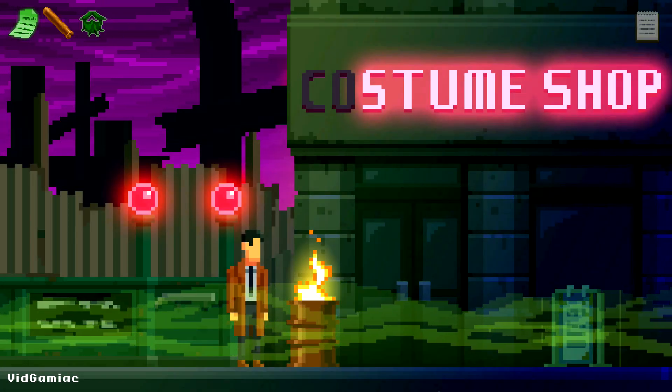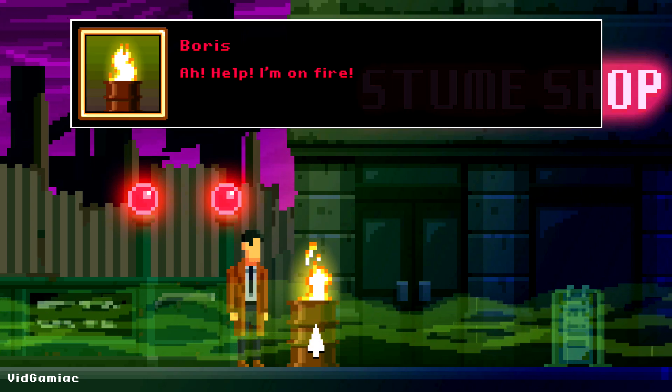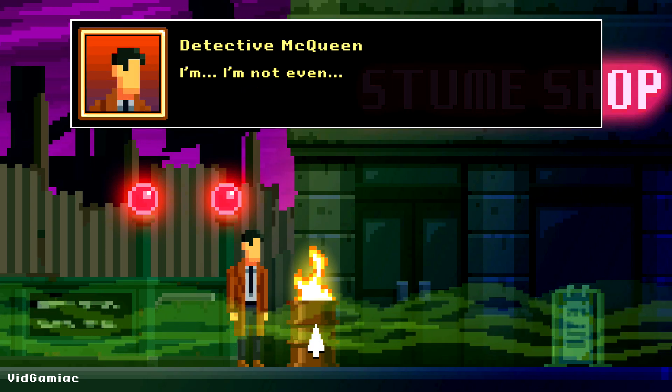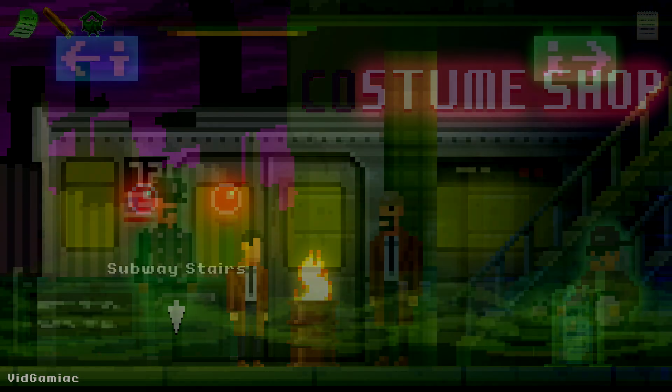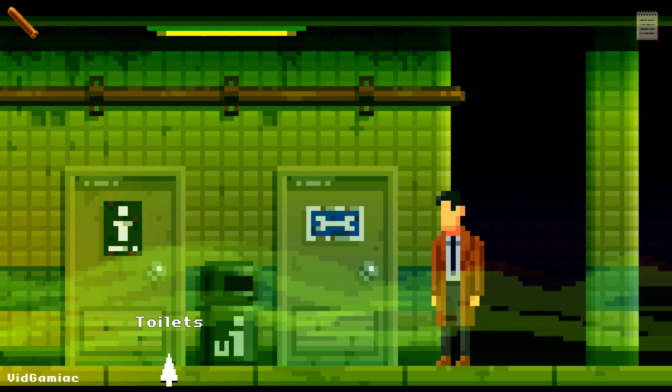Make your way up to the outside bit once you cross over to the dark side. Grab the burning barrel in front of the costume shop — that's going to be the second one of this case. Do what you need to do here in order to complete the costume, which should allow you to get past the train dude.